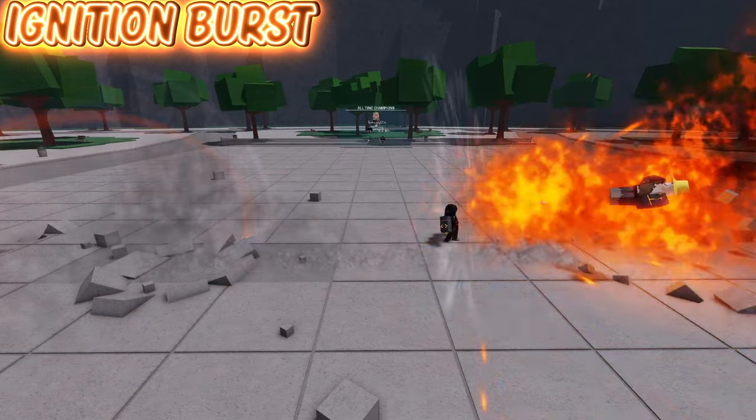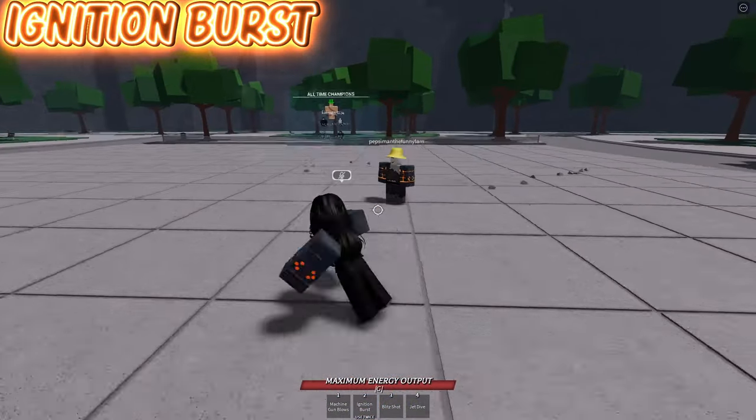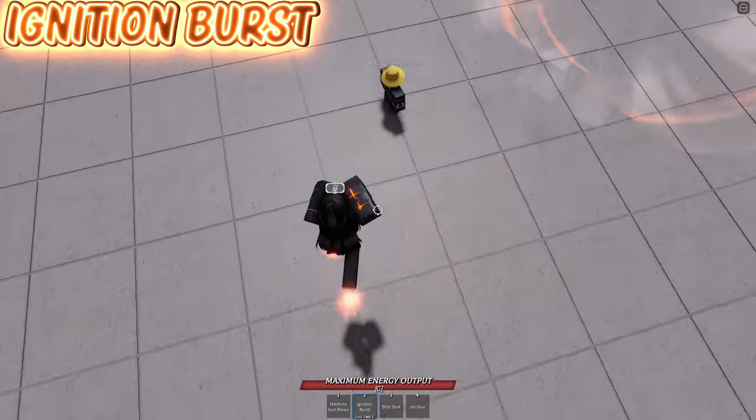Also, you can hit the back end of Ignition Burst for some extra damage; however, it'll launch the person far away. Arguably, this move is best done in the air if you're using it just by itself.